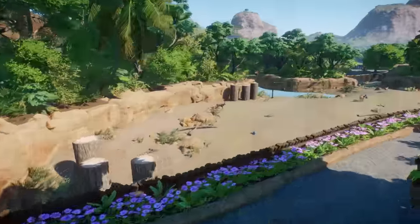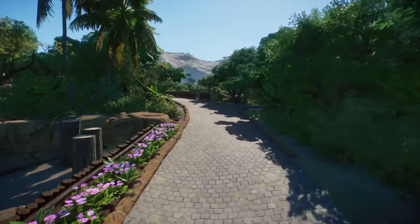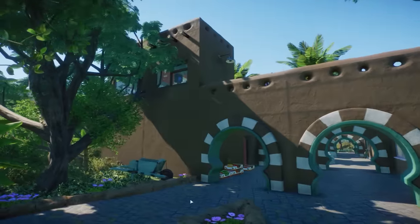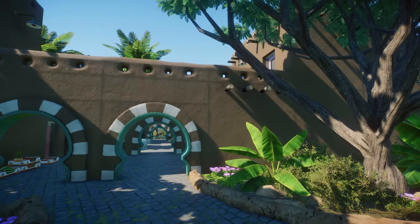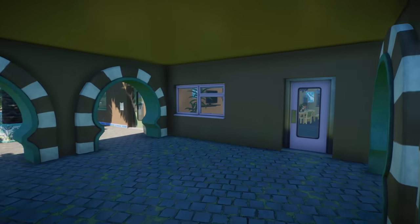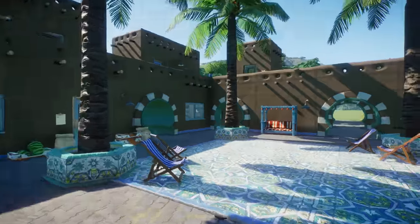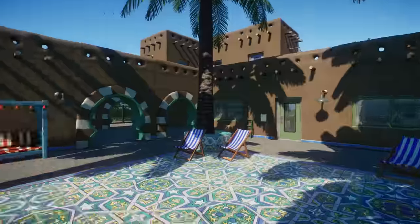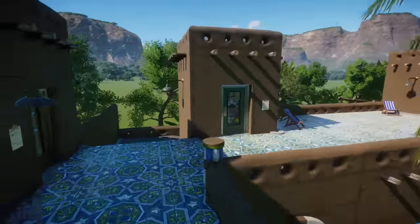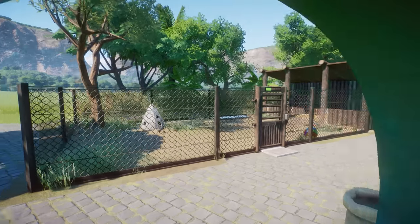The other side of the rhino habitat gives them quite a lot of space. Now we go to the staff area — I think this was probably the last area I built, and I have to mention it was before we got the Conservation Pack. So this was my first detailed backstage area made without the Conservation Pack. If you decide to download this file and finish it, and you have the Conservation Pack, you can definitely come back to this area and add more stuff. I didn't use a lot of the Africa Pack, but it can definitely use some more details.